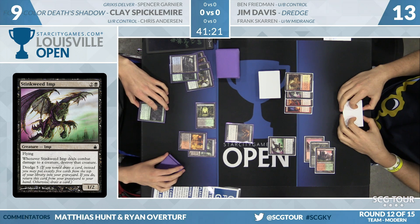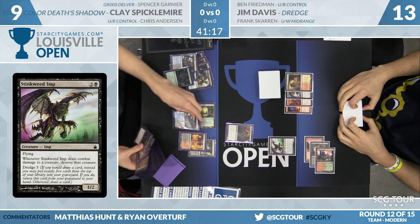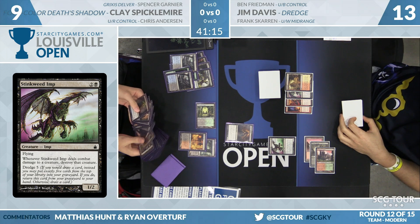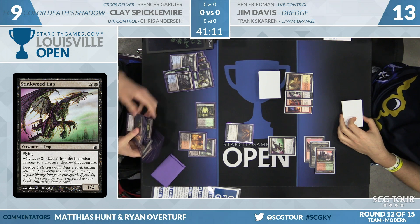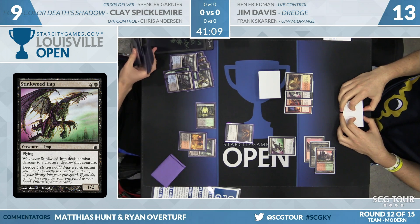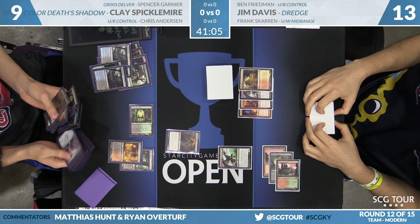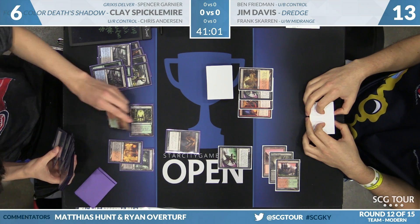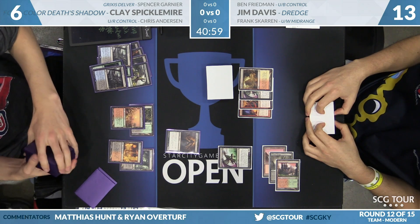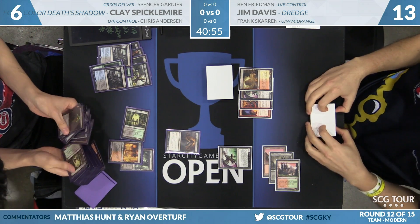This card from original Ravnica was printed before Deathtouch had been turned into a keyword — you'd see it written out as the full sentence. Some older ones you'd see trigger at end of combat too. That's how Gorgons would work — they'd turn you to stone after you're done fighting them. That creature died of complications from Deathtouch. Maybe you fought them, but when you got home, the poison killed you.